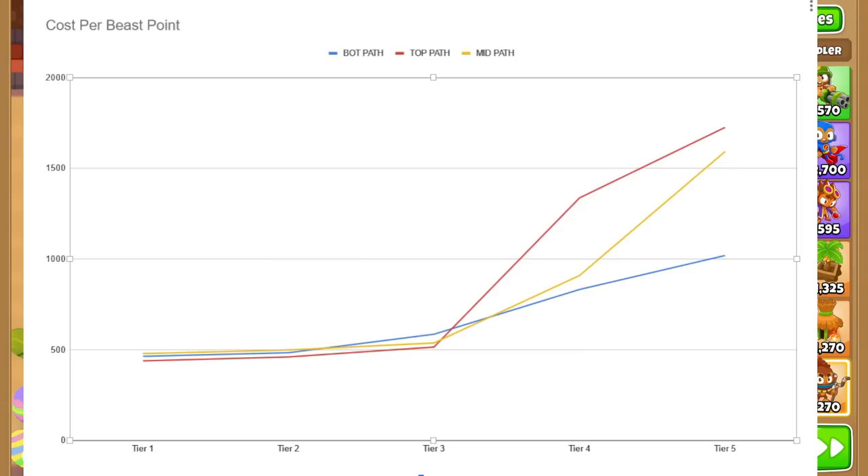Once you get to tier 5s, it costs even more per beast point — but at that point it doesn't really matter because you have to get there to get a tier 5 anyway. Keep in mind that as tiers go up, you're spending more money but also getting more popping power. The tradeoff: use a bunch of low-tier beasts and merge them for efficiency, or keep them for popping power for a while.